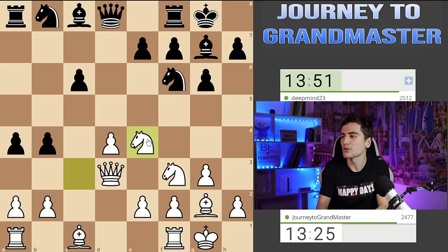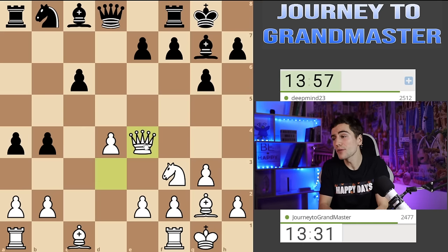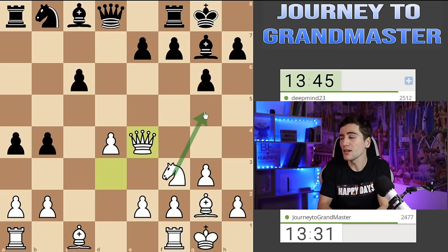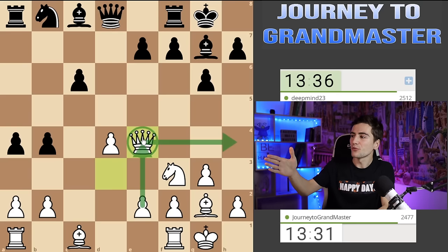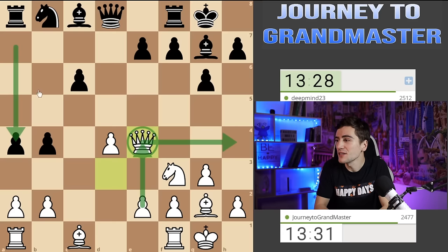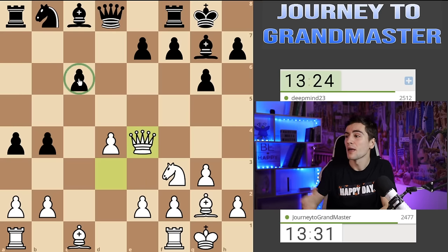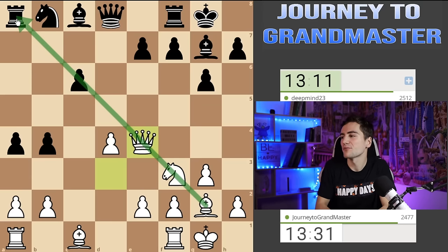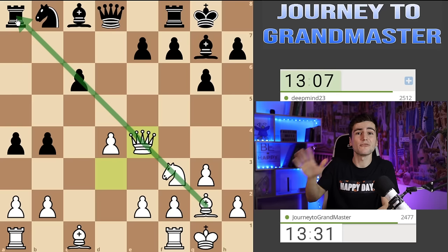Now he has a shot: knight takes e4, queen takes, and bishop f5, or bishop f5 immediately. In every case I achieve my biggest goal — e4. Once I do that I have total control of the center. He decided to take and then play bishop f5. I'm thinking where should my queen go because I anticipate bishop f5, and I notice I can go to h4. That's a very promising square — not only did I prepare e4 but I also have knight g5, threatening checkmate in one. His attack wasn't really great along the queenside; he hasn't achieved much whereas I have interesting prospects.